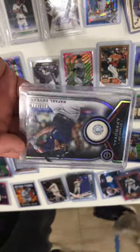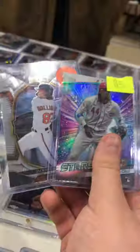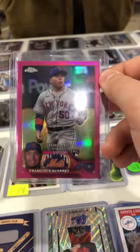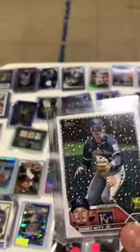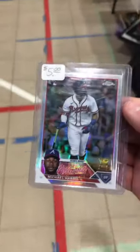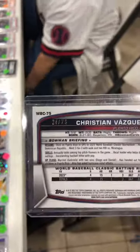Just sold this Bobby Witt Jr. for five dollars. Just sold the Devers Stamp of Approval numbered to 150 for six dollars. Just bought the CJ Abris for one dollar. Just sold these two for 10. Just sold this Francisco Alvarez Magenta numbered to 3.99 for six dollars. Just bought this Bobby Witt Jr. short print — don't know if it's rare or super, but bought it for two dollars.